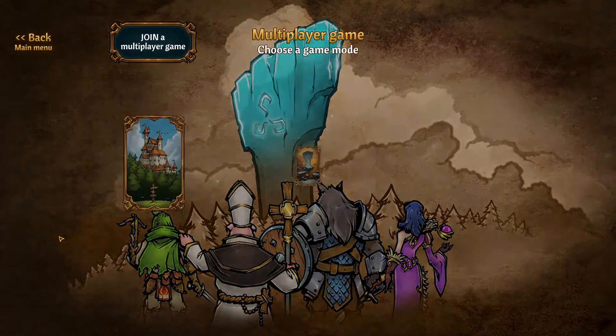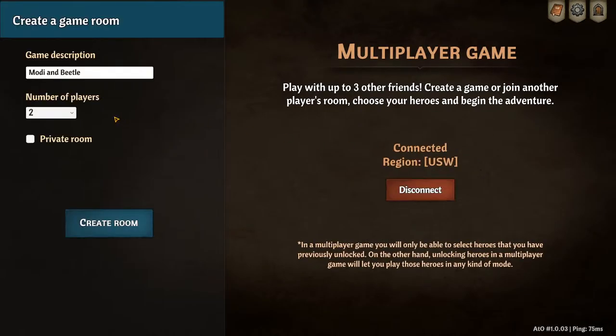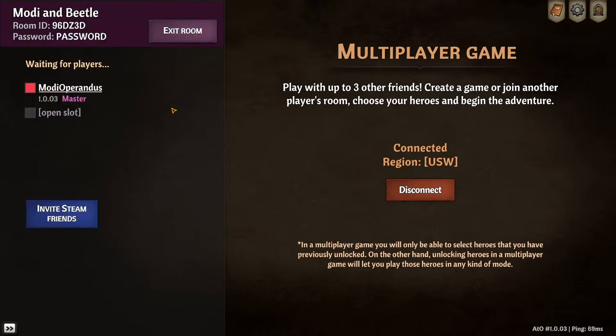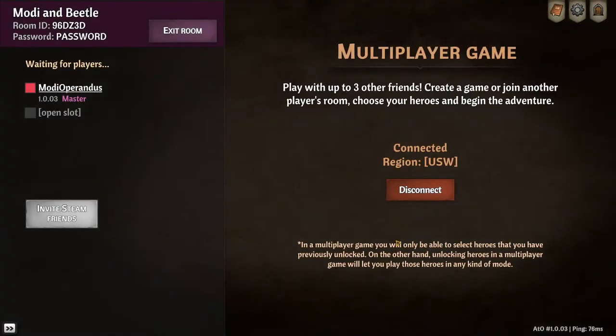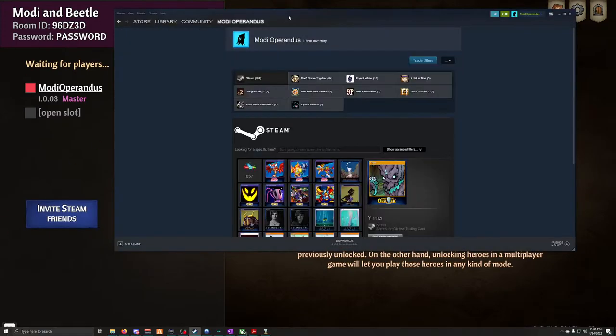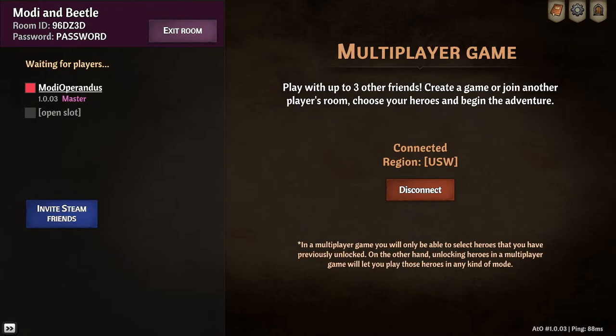I'll put in the multiplayer game here — this is the one we've been working on. Nobody else join please, we're setting up a private room. I'll invite JBeetle once he's available. Actually, am I online? I might have to restart this. Hold up — oh no, I am online, never mind. Good to go!